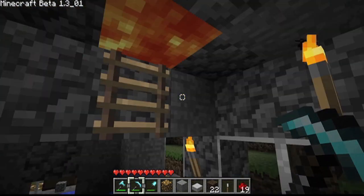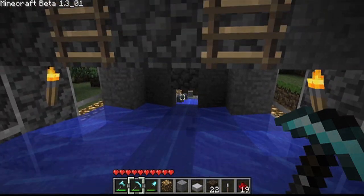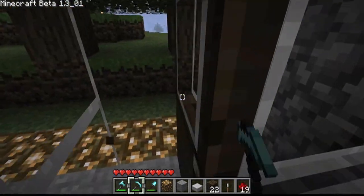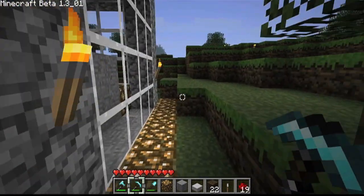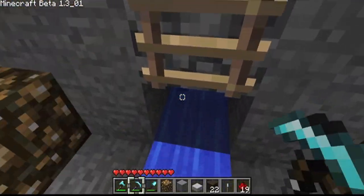So you'll see that even if I mine something over here, it'll drop down and be carried to the center and to the door over there. So we're gonna go to the door over there and pick up our cobblestone. Here's our cobblestone, yay.